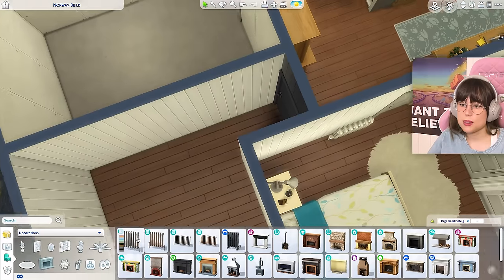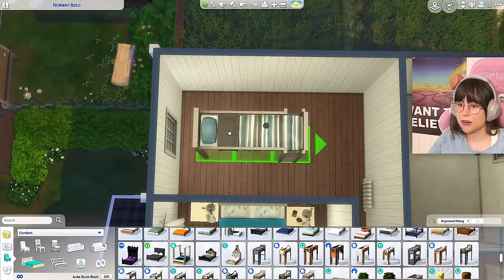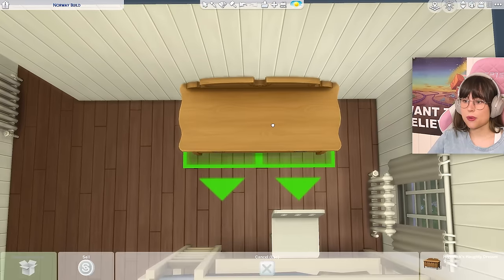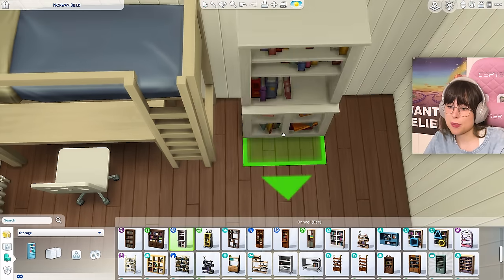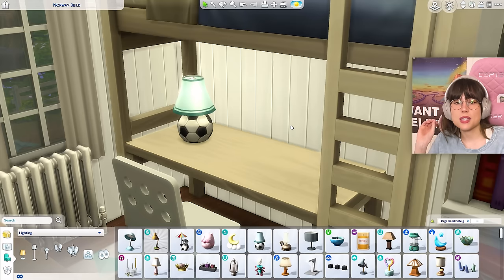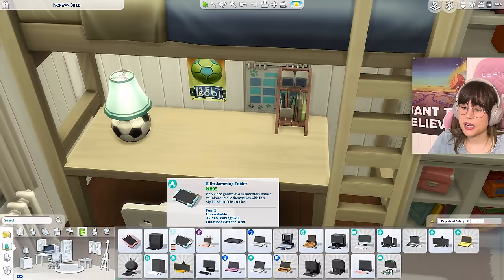Let's move on to this room — the kids' bedroom. First I'm going to put in a radiator, that's important. I'm thinking of putting up a bunk bed — it has to be very basic and from IKEA. And then just a desk under there. I'm going to put in this dresser that they've got from their grandmother. For the toys — there aren't really that many Norwegian toys in here, but maybe this doll house. And then a bookshelf and a toy chest. I'm actually going to give them a football lamp — as a kid you're either obsessed with football or you don't care at all, there's no in between.